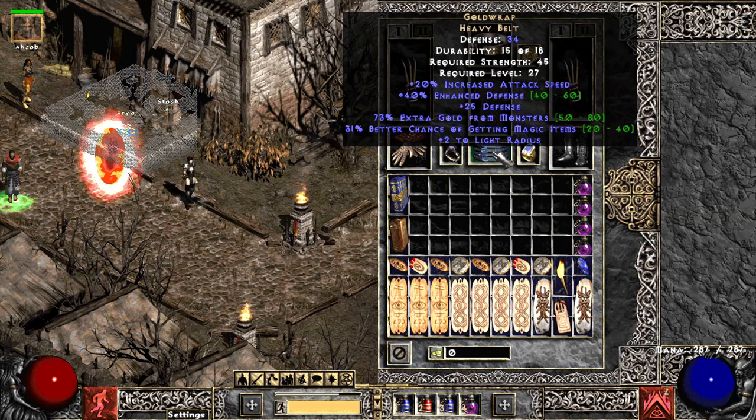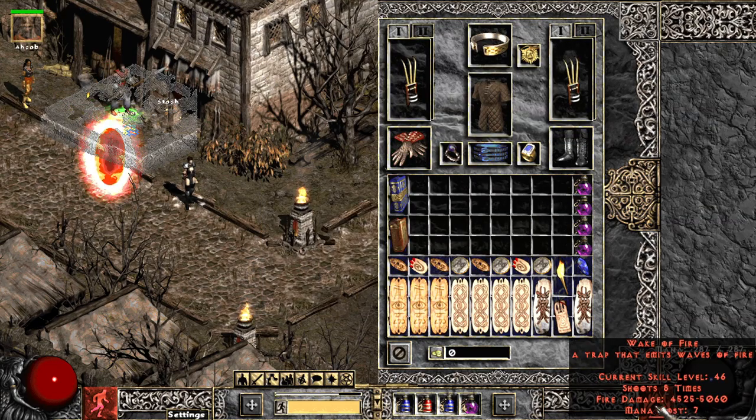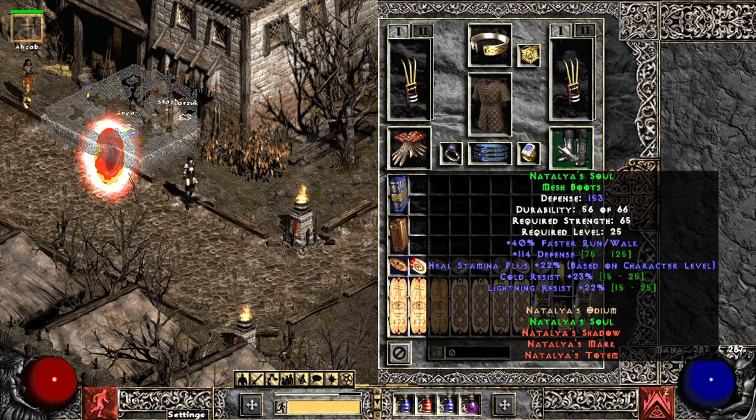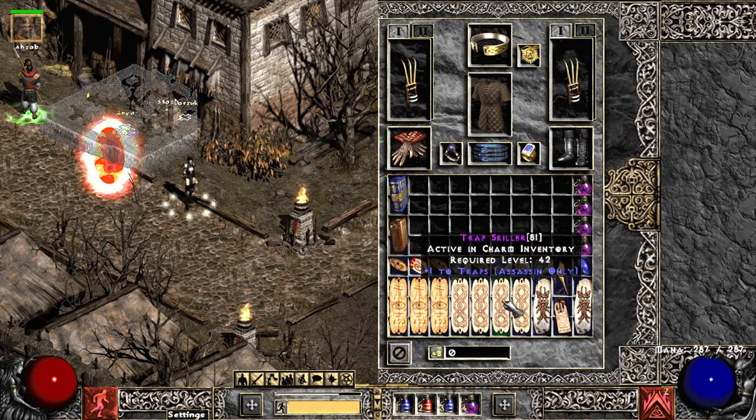Using a Gold Wrap for the magic find and the 20 increased attack speed. This is actually a really good belt to start out with, because you can place traps faster with it and get the MF. Chance Guards — I mainly use these for magic finding. Other than that I swap to Mage Fist, because the plus one all fire skills actually gives you plus one to your Wake of Fire and your fire traps. And then Natalya's Soul boots just for the resistance and the faster run/walk.